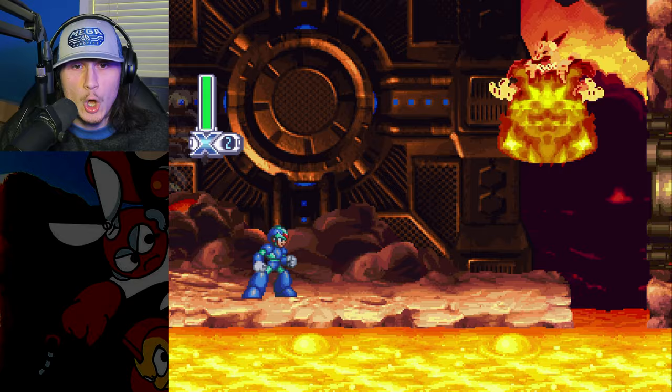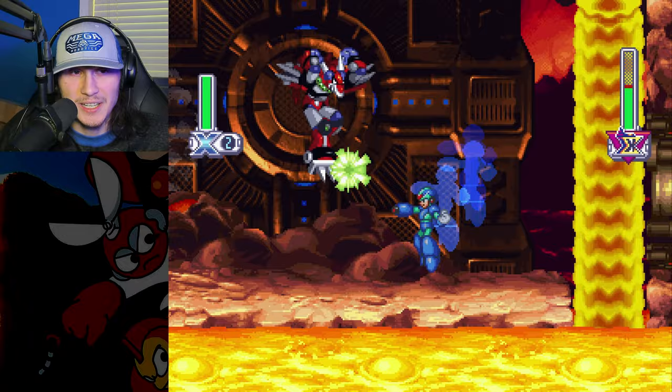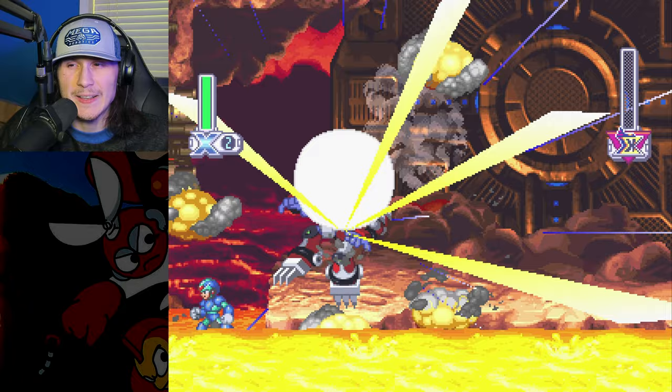I guess there was a method to the ho-ho-ho madness. Now it's time to face Magma Dragoon — the street fighter expert, this guy knows a lot of Tekken moves. Unlike Zero, Mega Man X cannot SDC or saber dash cancel, so we just had to do the fight like that, but it was still done very quickly. Good job Mega Man X.